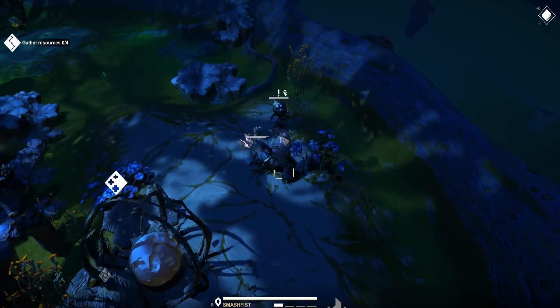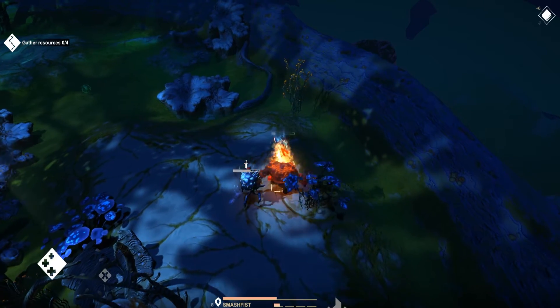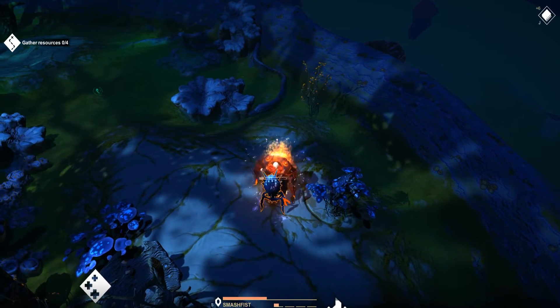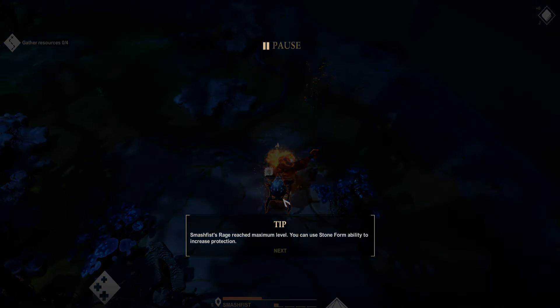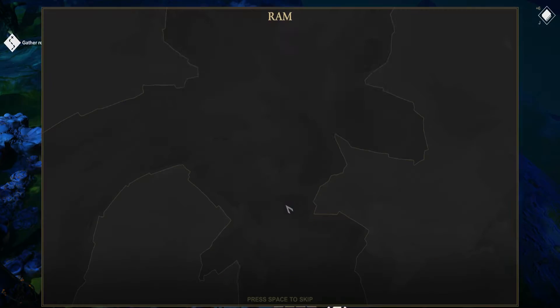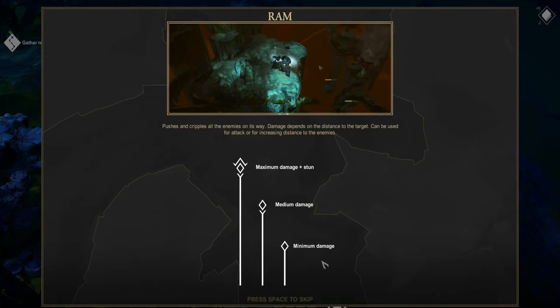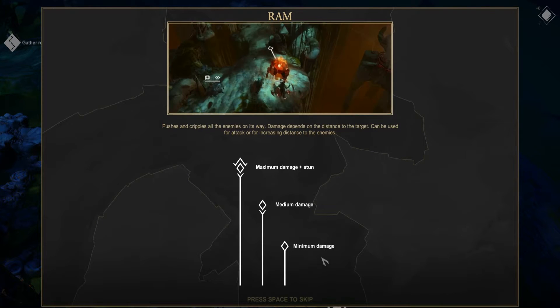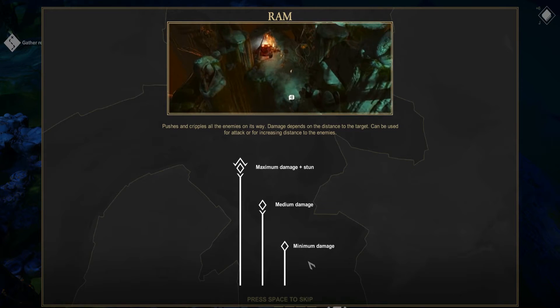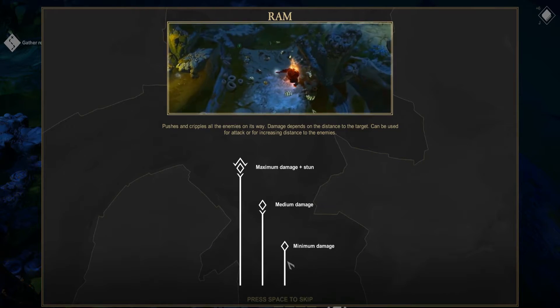I totally messed that up. I can use the stone form ability to increase protection - I guess I need to do that just in combat. Now I've got the ram ability as well - it pushes and cripples all enemies on its way. Damage depends on distance to target and can be used to attack often, increasing distance to enemies.